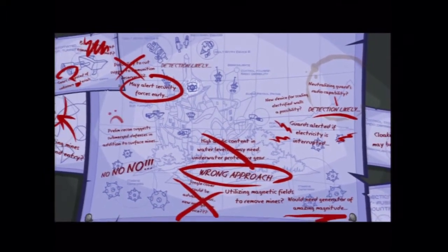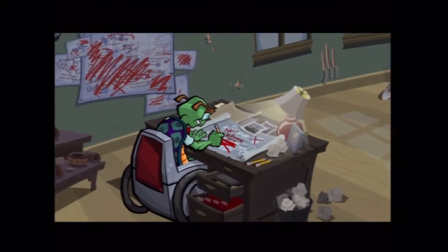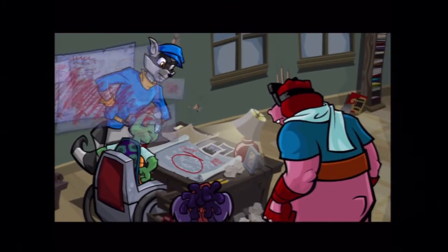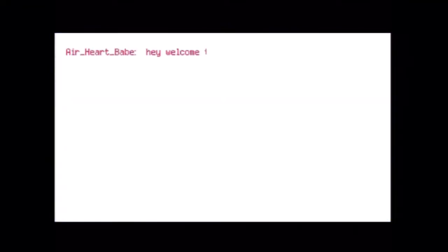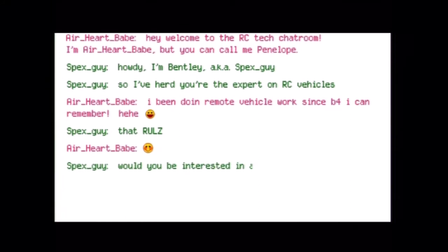Bentley was obsessed. Every night he'd pour over the blueprints to Dr. M's Fortress, looking for a way to get into the Cooper Vault. He soon came to the conclusion that there was no way inside unless the gang picked up a dedicated RC Specialist — an expert who had mechanical and piloting skills far exceeding his own. After weeks of searching techy chat rooms, he finally found someone who could keep up with him intellectually: a gearhead genius out of Holland named Penelope.